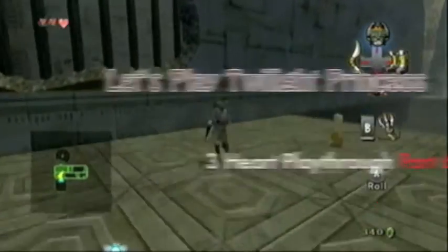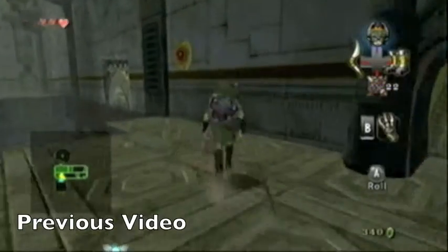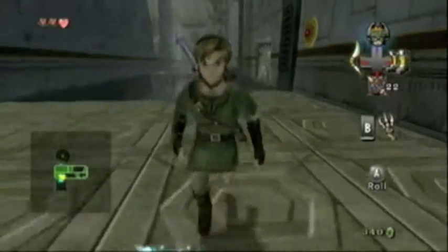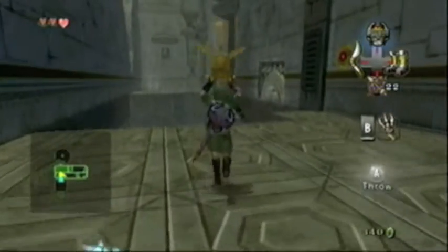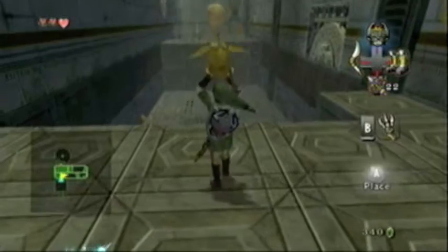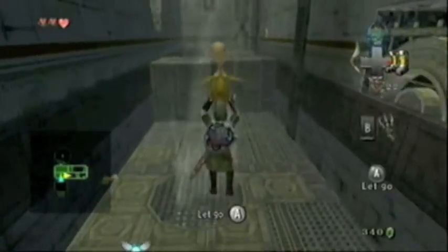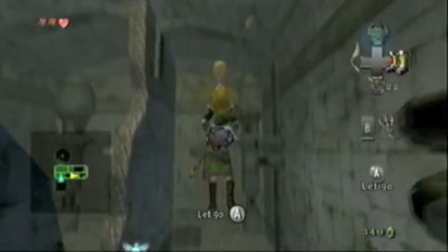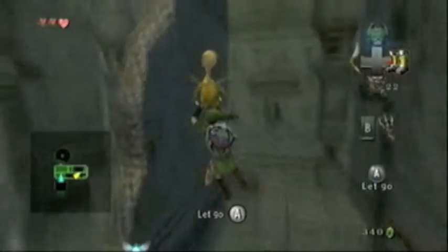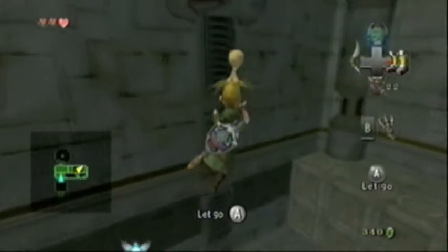Hello, everyone! Welcome back to Let's Play The Legend of Zelda Twilight Princess. We are in the City in the Sky, and unfortunately, to mention this — Uku, whenever you collect him in this dungeon, which you do once you go to a shop at the very beginning, he has like a shop as part of a four-way intersection at the very beginning of the temple.